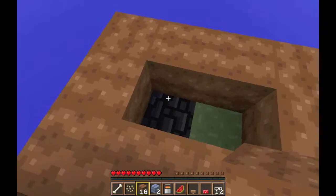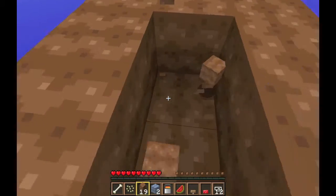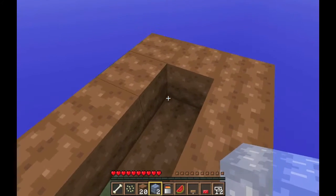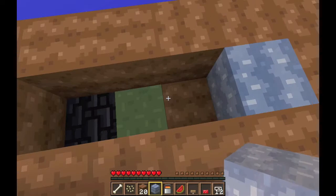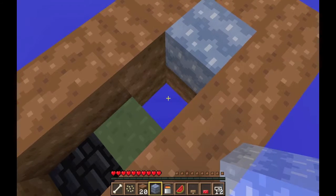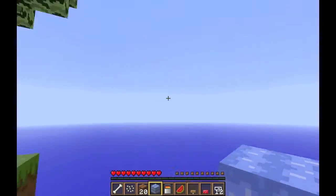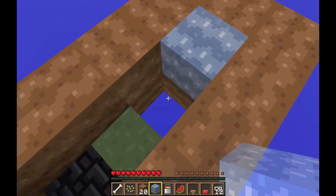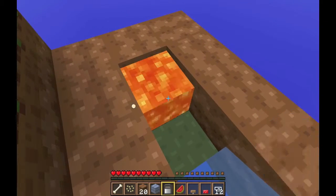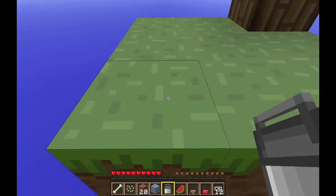I have to get this right first time. I cannot mess this up. Alright, so if the water is here, and it flows down... no. Oh well. There was no getting around that. I hate losing dirt blocks in skyblock. So, if that's like that and the lava is there, then the spot will be infinite. Okay, good.